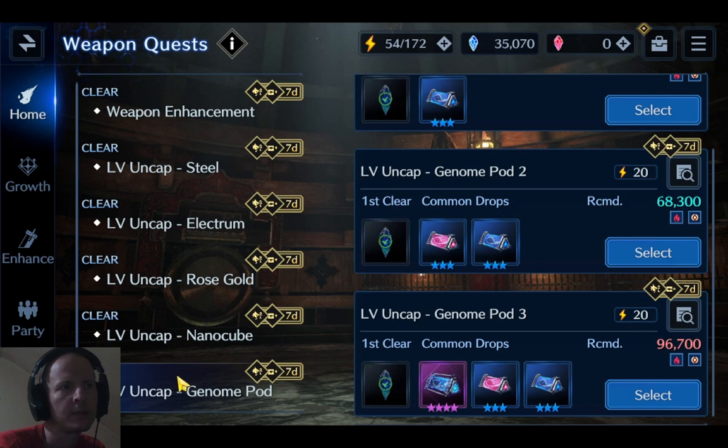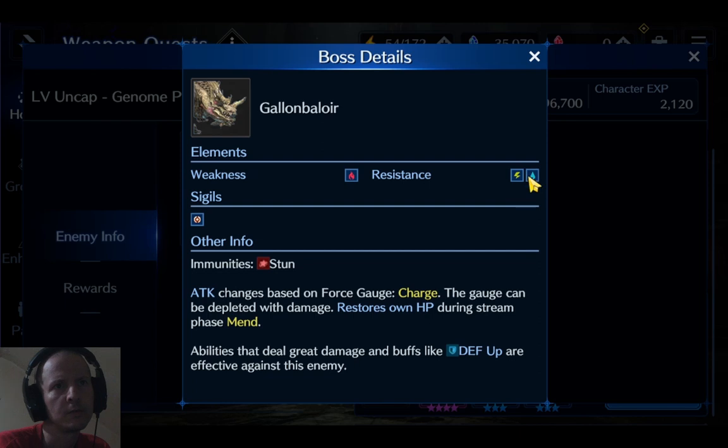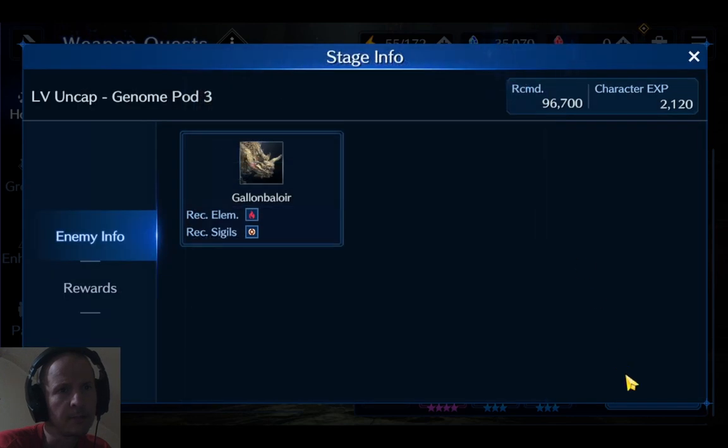We'll be fighting the weapon quest here, level uncapped, for upgrading your weapon for Genome Pod versus Ganon Balor. We want to have a fire element equipped and a circle sigil. Our enemy is Ganon Balor — he's weak to fire, resists lightning and water, immune to stun, and his attack changes based on the force gauge charge.